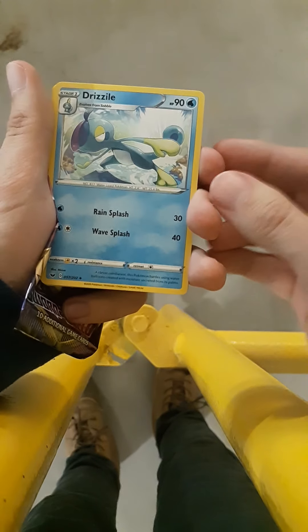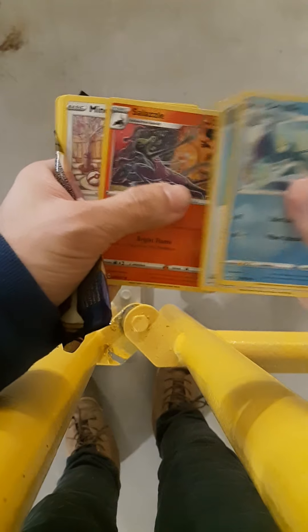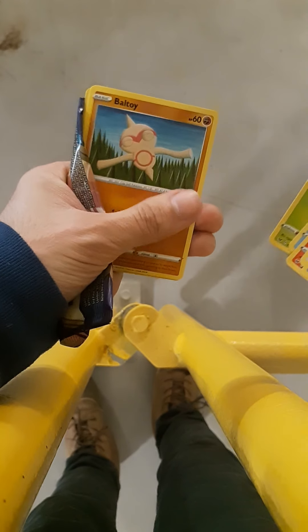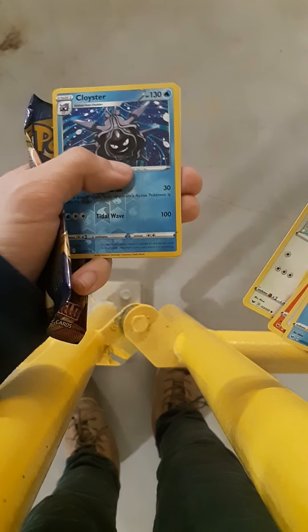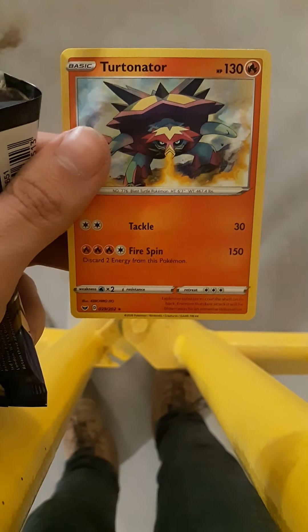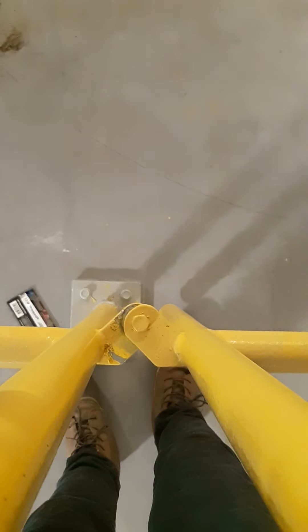We got a Drizzile, Evolution Incense, Salazzle, Mincino, Sobble, Blipbug, Balltoy, Wooloo, Reverse Cloyster. Ooh, that looks nice. I definitely don't even have any Cloyster yet, so it's cool that I got one. And Turtonator. I definitely don't have that yet, but it's nothing good. But whatever. I mean, new cards are always cool.